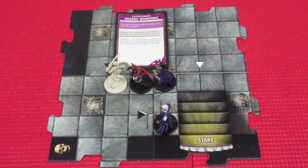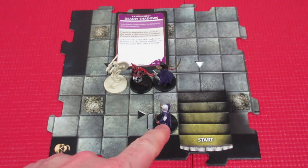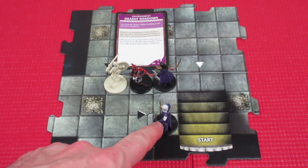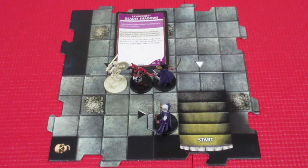Welcome back to Castle Ravenloft. We're playing Adventure 6: Destroy the Draculich, and we're in big trouble. I'm going to be doing two characters today — Emerald, our wizard, and Elissa — and that will be our episode for today.